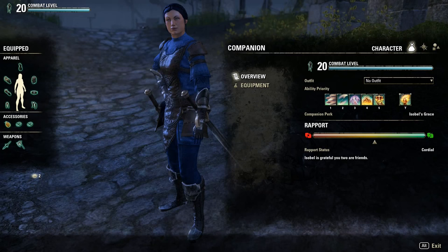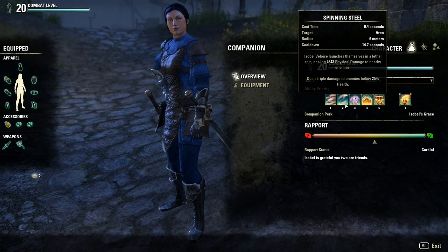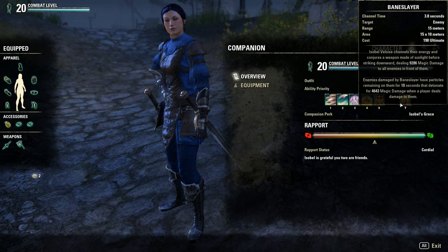For stamina DPS with dual wield, you will want all aggressive or aggressive with some quickened. A good skill setup is: Swift Assault, Spinning Steel, Razor Cape, Divine Destruction, Parallel, and Bane Slayer as ultimate.